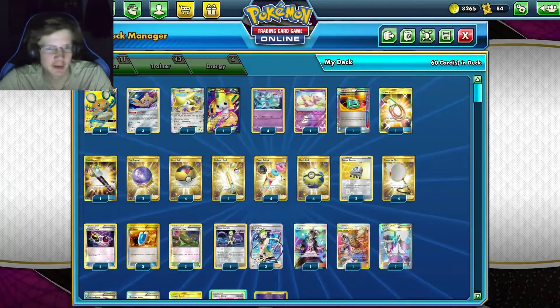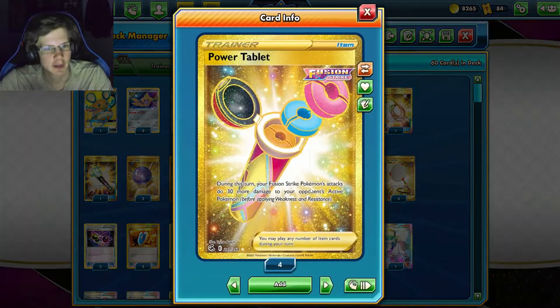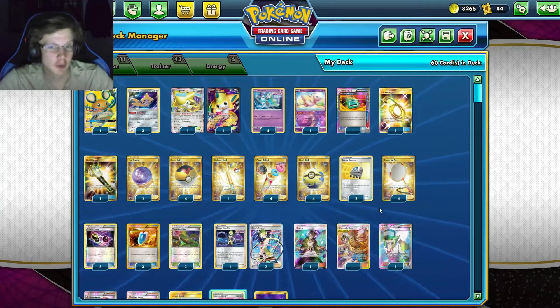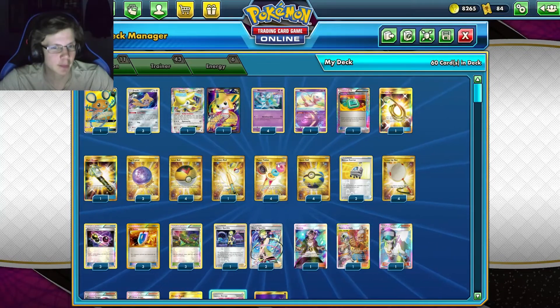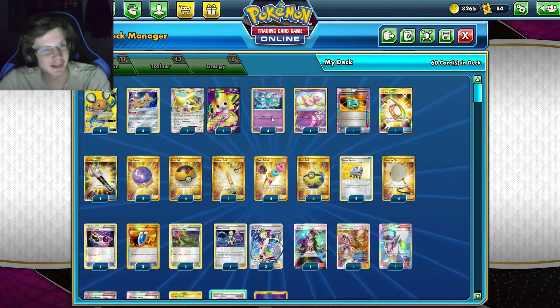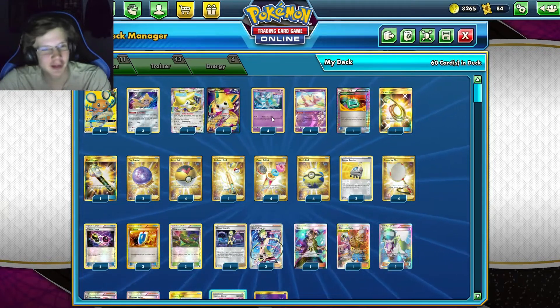You could go even further with the damage with Power Tablets. We got 4 of those, so another 120 — that's 400. If you want to go even crazier, you could Dowsing a Power Tablet for 430. Weakness for Psychic, you can do 860. So max with this deck is 860.